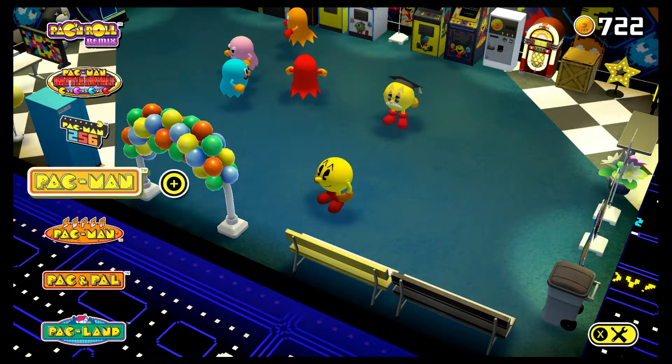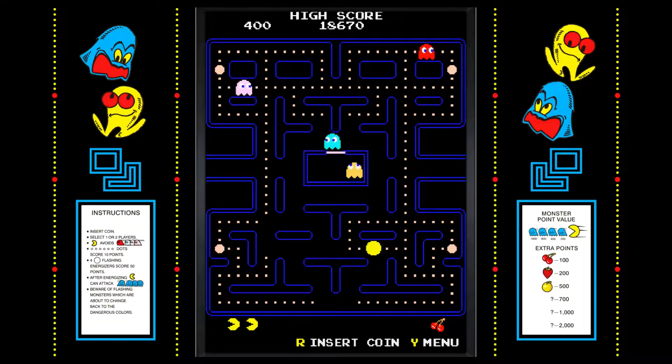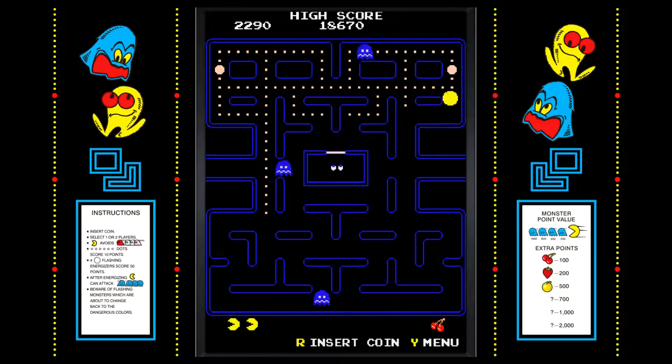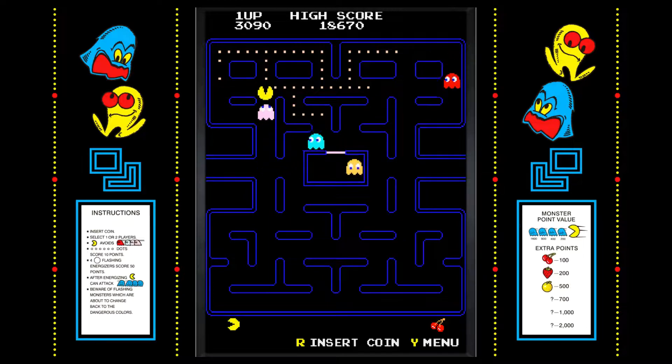Every collection of Pac-Man games has to have the original Pac-Man — this is actually the arcade version, which some people prefer since the NES version lacked features. If you want the authentic experience with the original artwork intact, this is the version for you. You move around in one maze trying to eat dots, and you'll have to watch out for ghosts. You can fight back against the ghosts if you eat a power pellet, which turns the ghosts blue and causes them to run away from you.